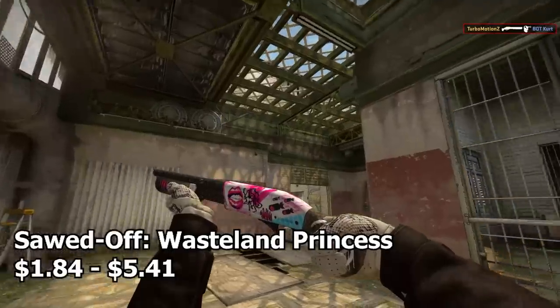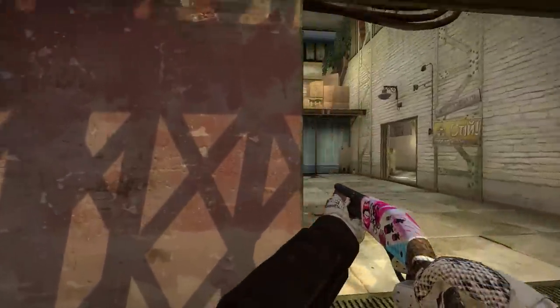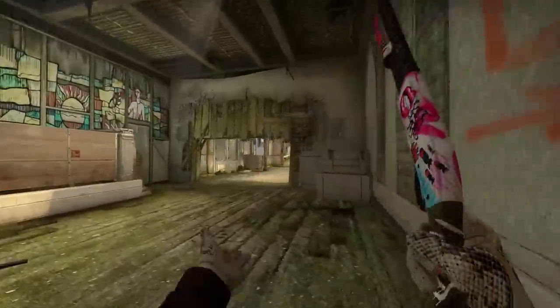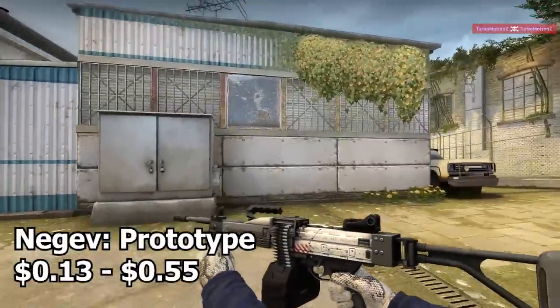Now we have the Sawed-Off Wasteland Princess. This is the one with the most white — though it's not fully white; there's a lot of pink and blue too. But there's enough white to justify it and call it a white themed skin. Not everything has to be fully white. This was the Sawed-Off that fit the inventory the best.